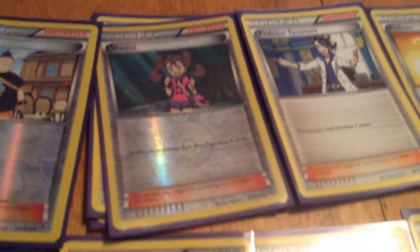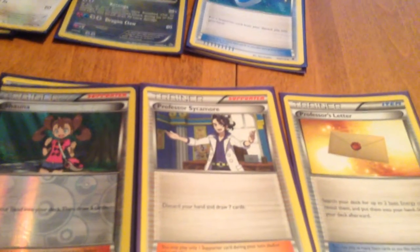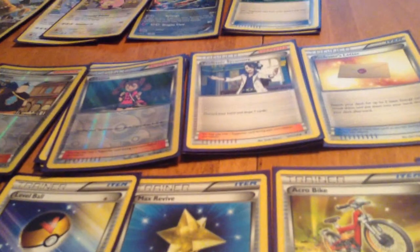And then Tierno for draw. And then Shauna. N and Cheren will be out of the format, so Shauna is my best bet. And then we have Professor Sycamore — you're wondering why I'd play Professor Sycamore, but Professor Juniper will be out of format, so you can only play Professor Sycamore. I think it's pretty much the same thing so it doesn't really matter. I only have one Professor Sycamore, so the rest are actually Junipers.